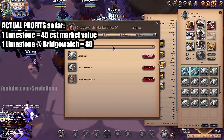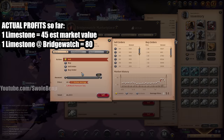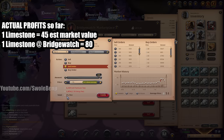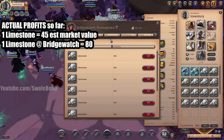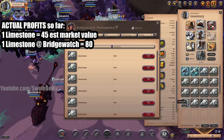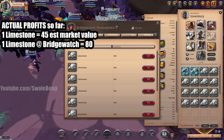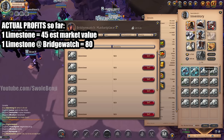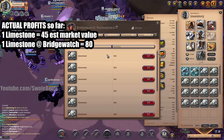If we were to sell 999 limestone at a sell order of one below the current lowest — to get our listing above all others — we'll round that down to 75,000 silver per stack. Multiplying by about 8 stacks: 75,000 times 8 is 600,000 silver. I didn't even calculate the sandstone or anything else — just the limestone. That's 600,000, which is 1.2 million per hour.